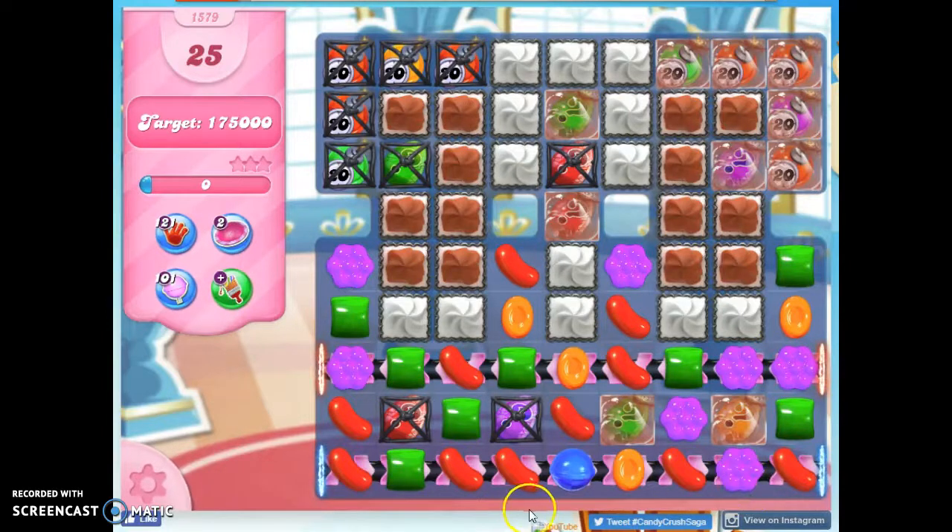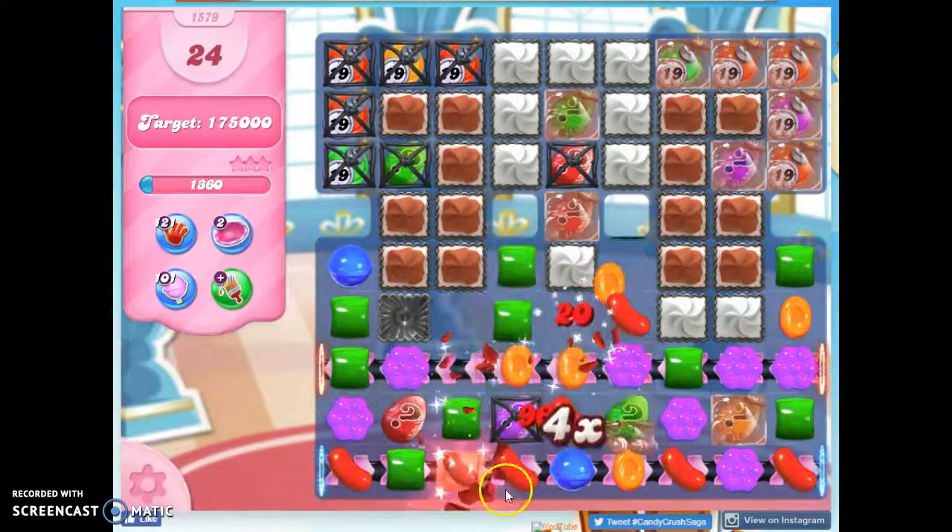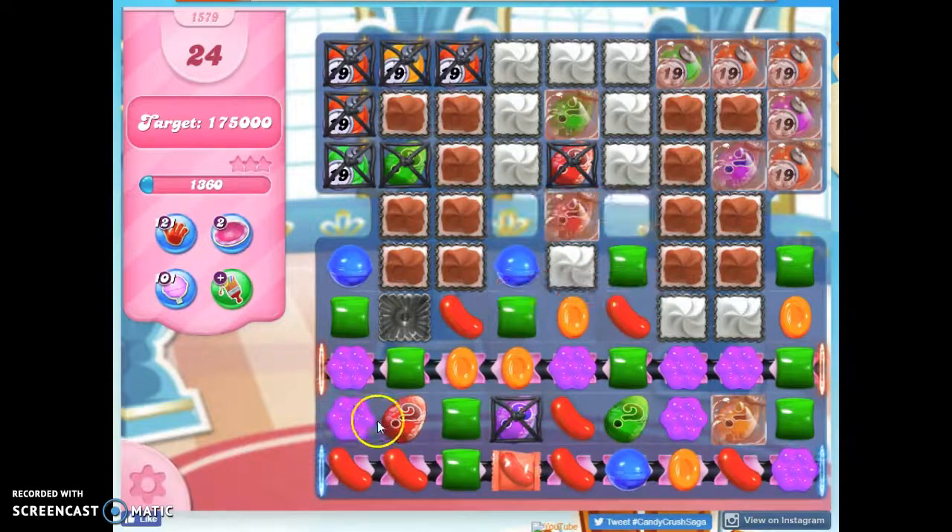Not only do I like the concentration of color here, but up here as well — I have only one blue on the board. That has got to work to my advantage. So let's hope that I can get these mystery candies to work to my advantage now.